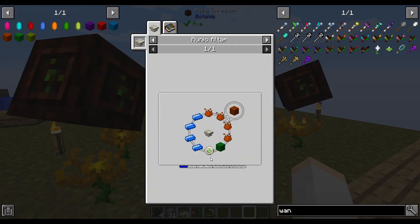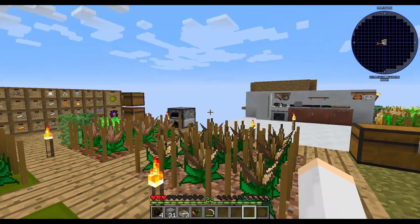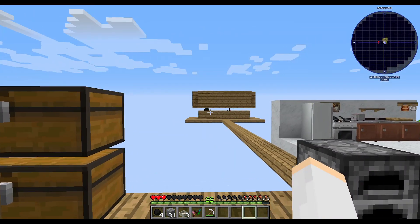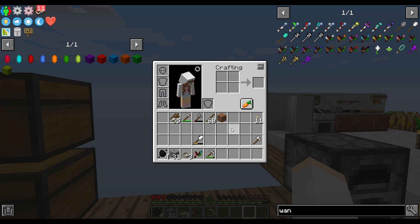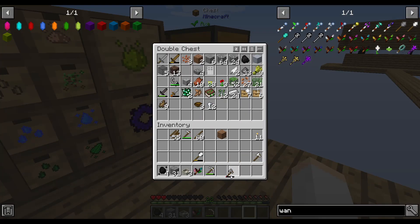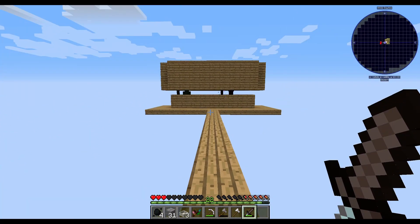We're going to need the rune of the earth, all this mana steel, and a tier two soil. It's actually not that difficult to accomplish. This mana pearl is probably the hardest part because I don't think at this point I have any ender pearls. Hey, we actually have an enderman right there. Let's go kill him before he disappears. Take my axe because it works a lot better. Might as well take the solium dagger too, see if we can get a chunk from him.